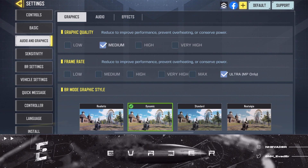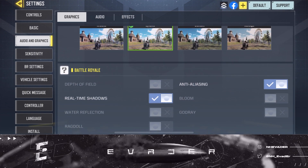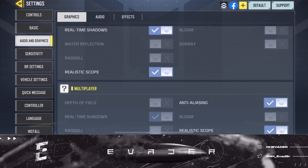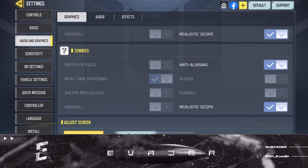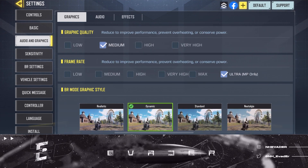For battle royale: anti-aliasing on, real-time shadows on, realistic scope on. For multiplayer: anti-aliasing on, realistic scope on. Graphics and frame rate — medium and ultra. Depending on your device you need to customize this to make sure your device is running smoothly.